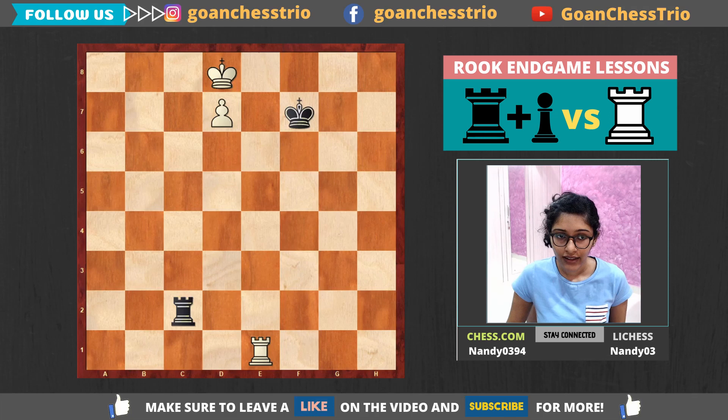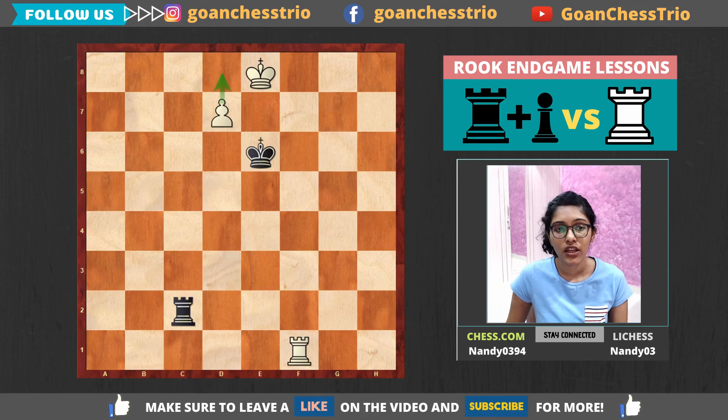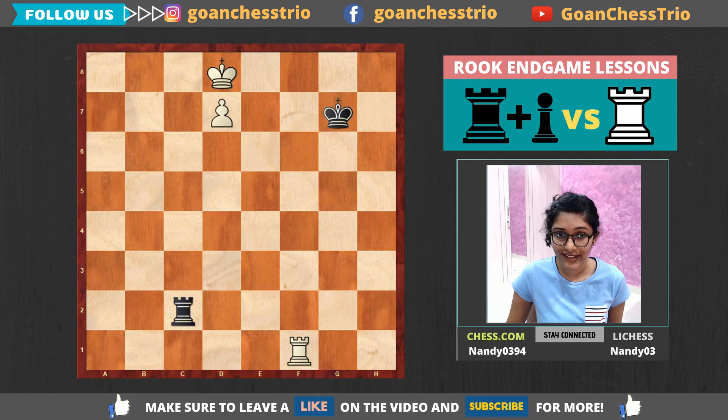So how does he do that? First of all, can white get rid of the black rook or the black king — is it possible to make them leave their good squares right away? Yes, it is possible. You can give the rook F1 check, and here if black plays King E6, then King E8 simply wins because the pawn just queens. So black's best move will probably be King G7, and here there are a few ways to win.